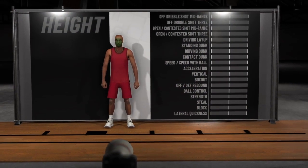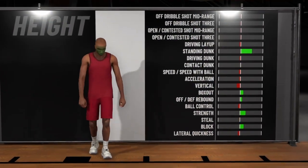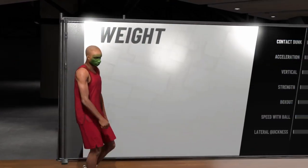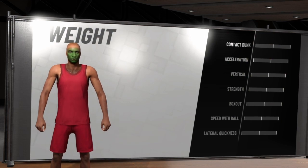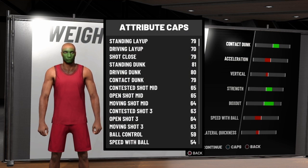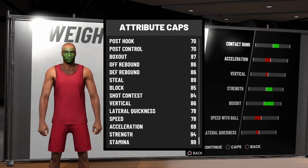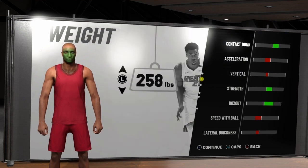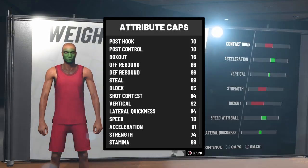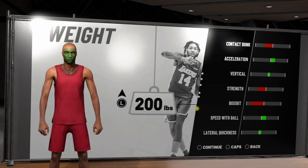Now for his height — how tall should he be? Six-four as a small forward. Why would you make him short? If you're a pure point forward I recommend around six-six to six-nine. Now his weight — he's gonna be very skinny, because you need to be quick and versatile. No big man can keep up with you. You can body other small forwards and guards at 200 pounds or six-ten. His speed should not be 69 — you need to be quick, moving up and down the court with that acceleration.